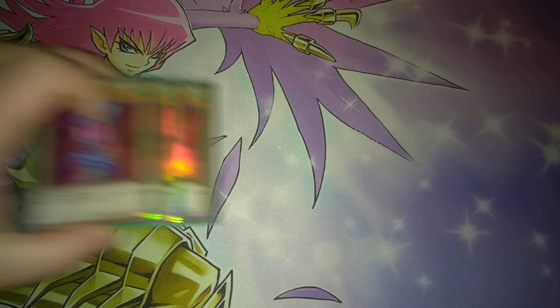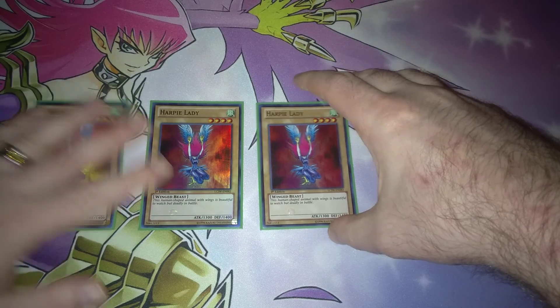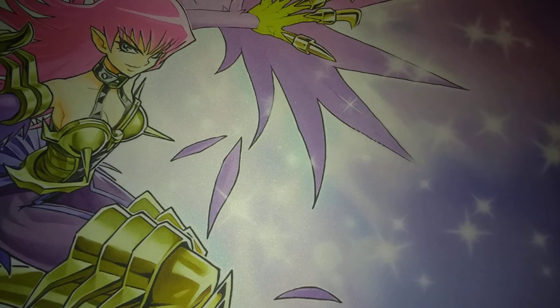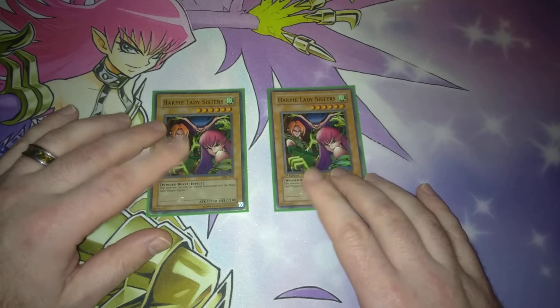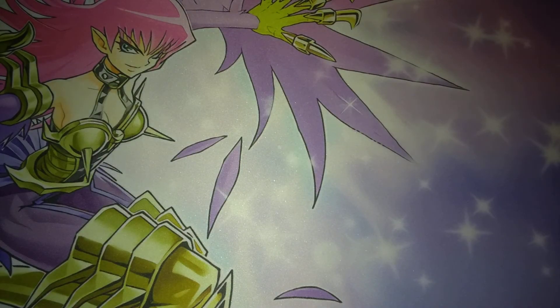Okay, so first, obviously you've got your three Harpy Ladies — nothing new or special, this is basic, always having three in here in the deck. Just like that, two copies of Harpy Lady Sisters. This is used with Elegant Egotist to bring this out. It's a 1950 beat stick, and with Rising Air Current gets pumped up to 2450.